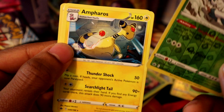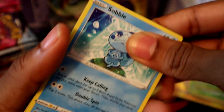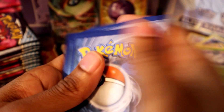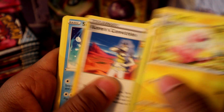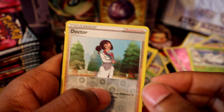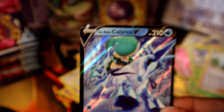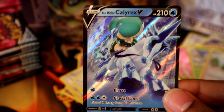Abomasnow reverse holo and an Ampharos rare card with the fighting energy. Speaking of fighting energies — Zapdos, the fighting version! Fire energy, give me something good. Flaffy, Kakuna, Sableye, Diglett — oh we got something! Dottler reverse holo and... Calyrex! Boom — Calyrex the Ice Rider!